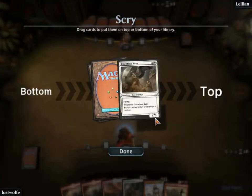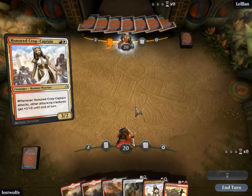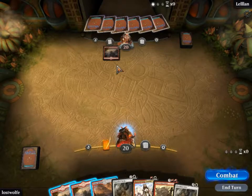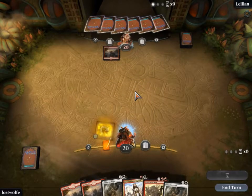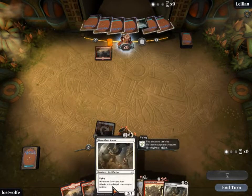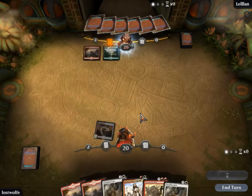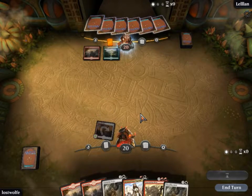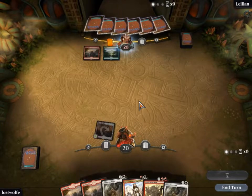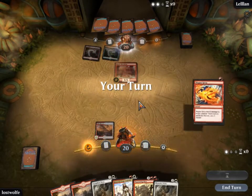They are going first, which means we get a draw — we'll keep this hand. He is playing red, which probably means he's playing burn, so we need to do something threatening quickly. We'll probably play Dauntless Aven first. It looks to me like he's playing dinosaurs, in which case we can pack it up and go home — this deck is not going to be able to cope with dinosaurs. There are a couple of cards that help a little bit, but most of them — yeah, you're just going to die.